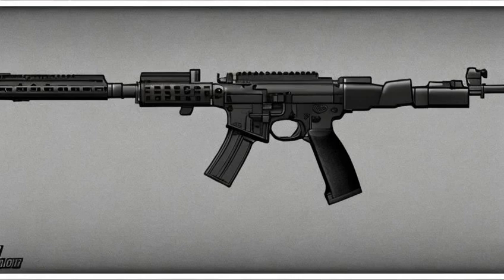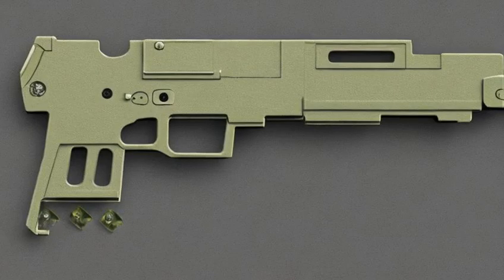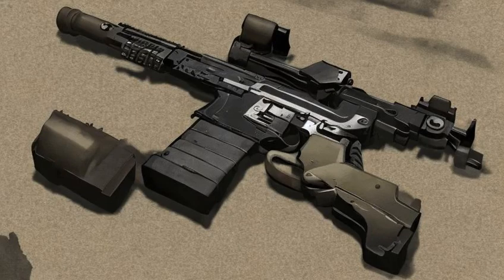5.56mm pistol, GRA — characteristics. It looks clean with an intact black finish. It has two small red LEDs on the side and a large pale green LED on the back.